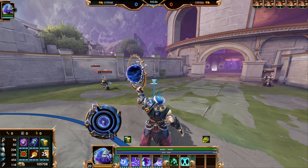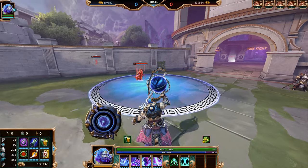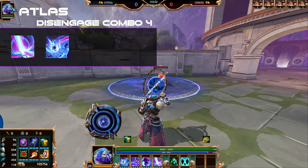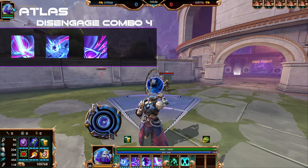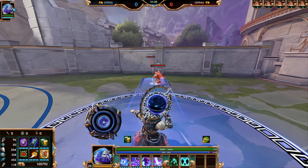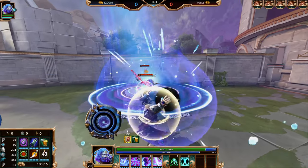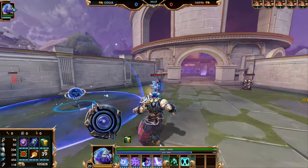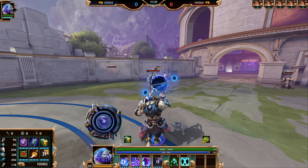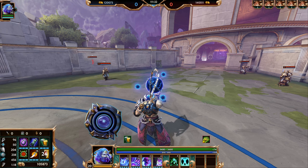Your final initiation combo, and probably your strongest combo in teamfights: as a fight breaks out, throw your Gamma Ray Burst out first, then throw your Astrolabe to slow people in the area, then pull them in towards the center with Gravity Pull so they are forced to sit in your ultimate, and then dash in to cleanse any slows that might be on your teammates so you can get into the fight and deal additional damage to the enemies.